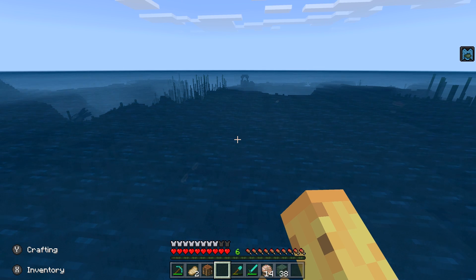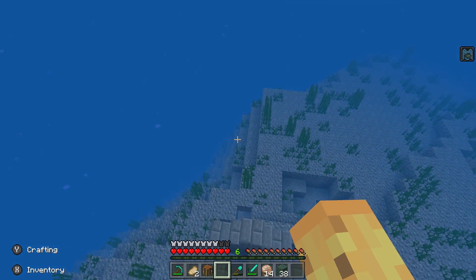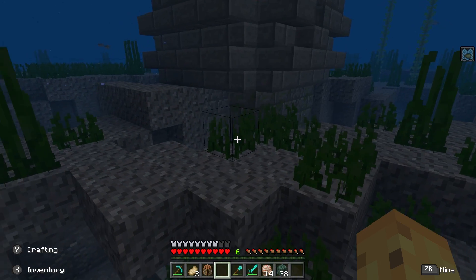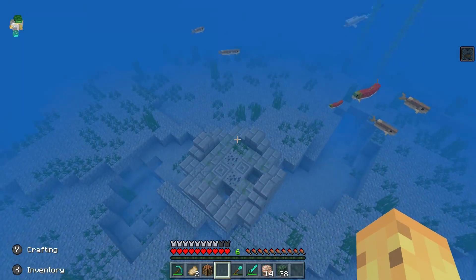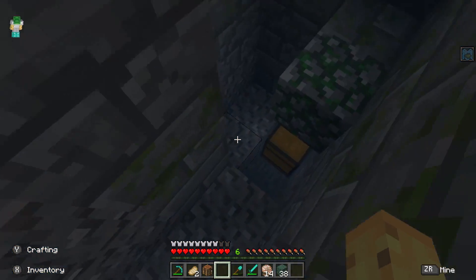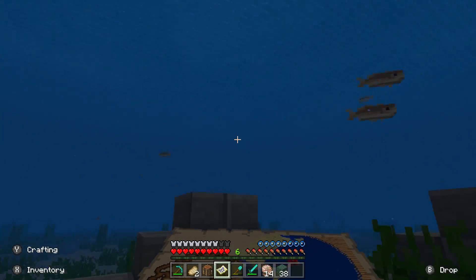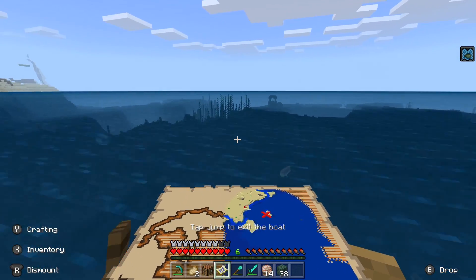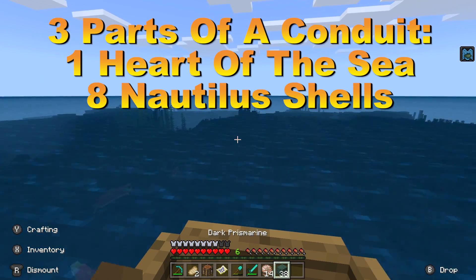There are two, really three key parts to making the Conduit. The first is to get yourself a Heart of the Sea — arguably the easiest, but also arguably the most annoying part. The second component you need is some Nautilus shells, which are gathered from fishing and from Drowned — we'll get more into that later. The third component is Prismarine. Basically you need to master your oceans, because you need to be good at killing Drowned or fishing, following treasure maps, and finding an ocean monument.